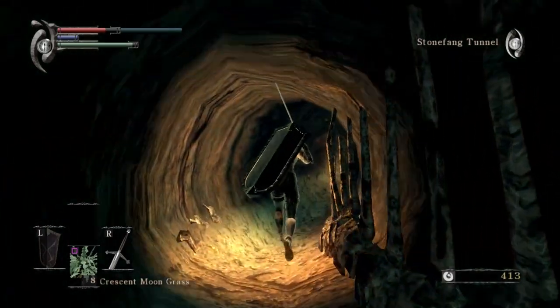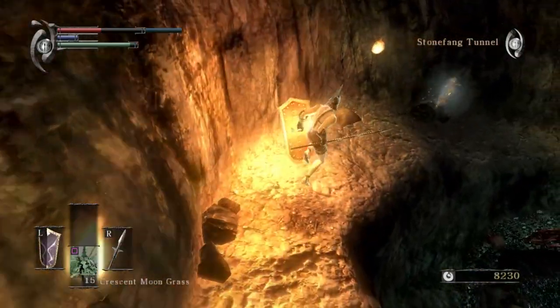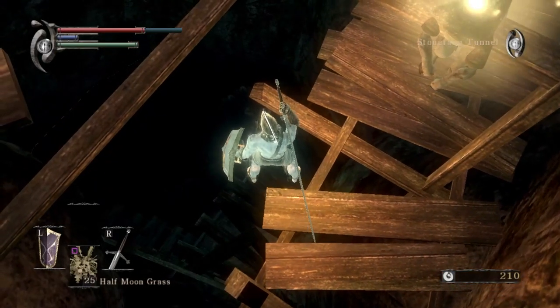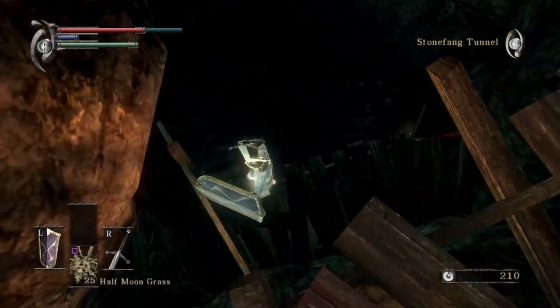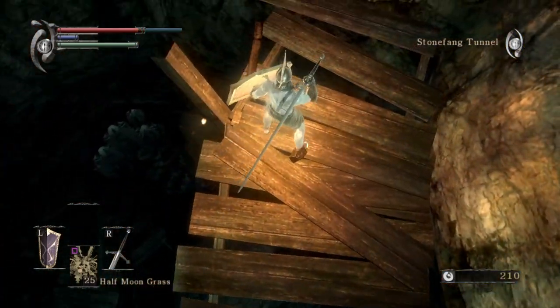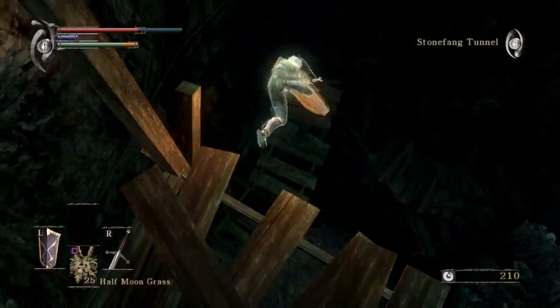Yes, the ore resources available in this level are fantastic, and there is a crystal lizard nest if you're into easy to obtain ores, but the level progression is a slog to play through and none of the enemies feel fun or intuitive to fight. In future playthroughs, I'll take my shortcut down to Flame Lurker and skip the hassle.